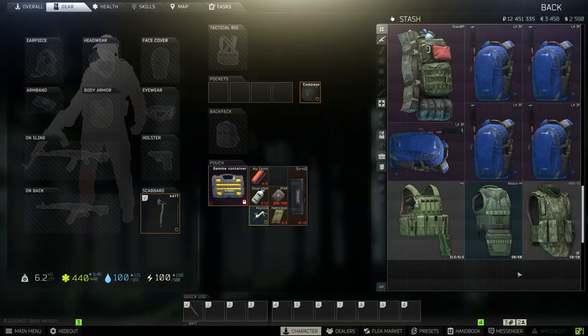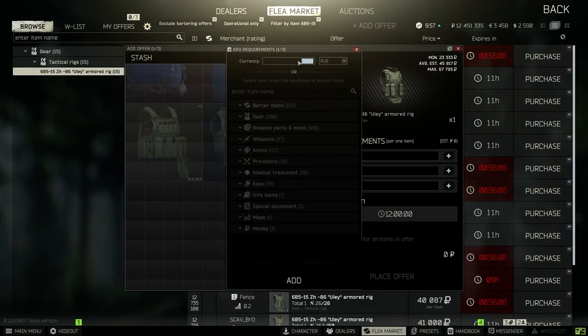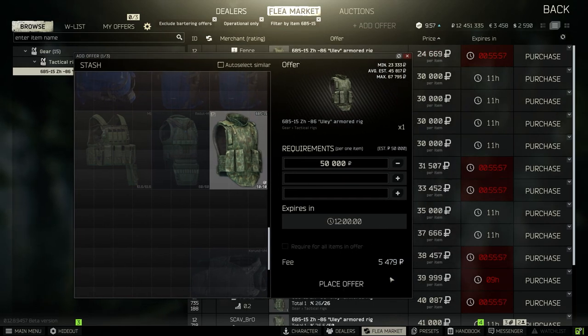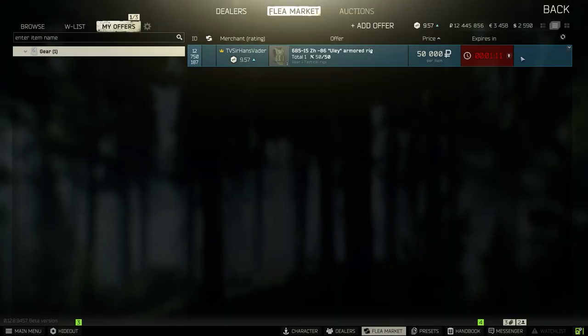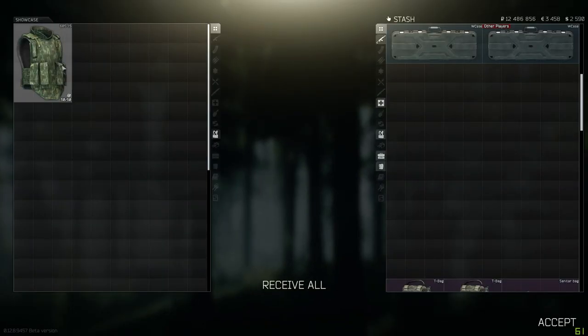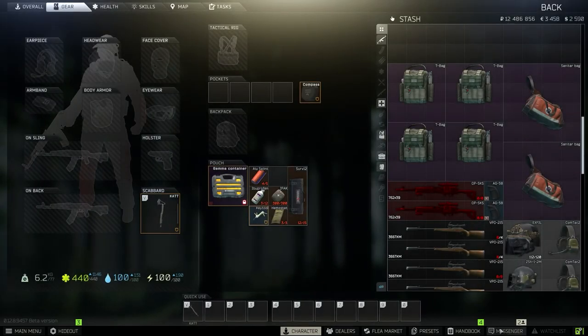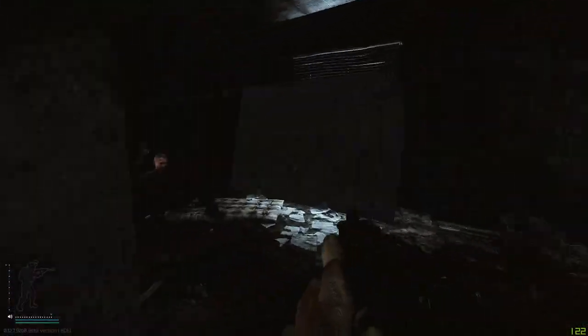The last bonus tip: if you need some space right away, another thing you can do is put an item on the flea market for a price that nobody is going to pay within a second, then remove the item right away — and then it's in Ragman's inventory and stays there up to 24 hours. So it's additional stash like Therapist, but with the advantage that you can use it instantly. The disadvantage is you only have 24 hours to collect it. Keep in mind that you also have to pay for offering the item on the flea market, so this method isn't very good for very expensive items — more for cheap ones. But if you need room just for a short time, for example because you plan on burning a lot of armors in Factory, it's a very good way of creating more space.